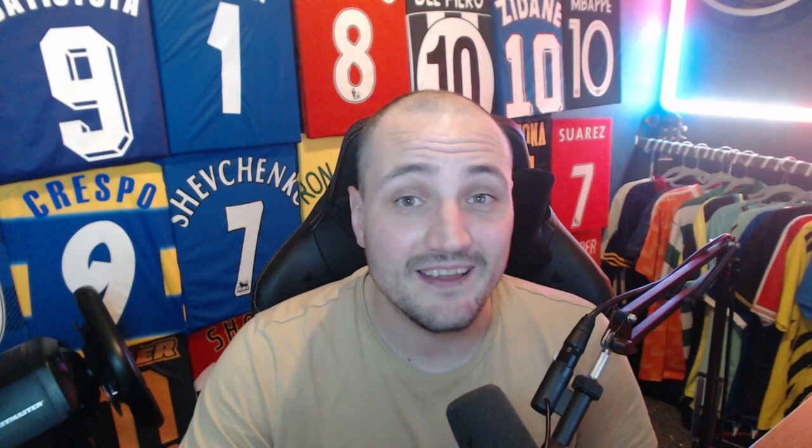I've recreated what Eddie Howe has done with Newcastle - no signings, just what we've got. We started with six games in and as you can see we are second in the league, kind of imitating the same form that Newcastle have in real life.